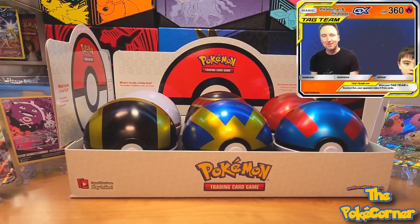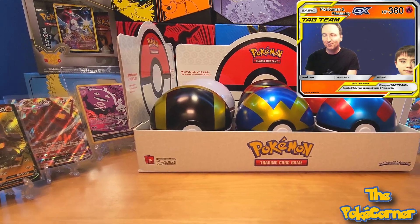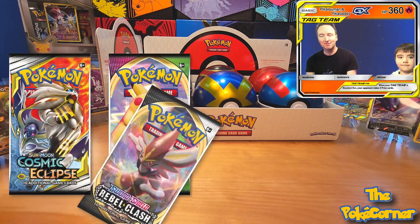Welcome back to the Poké Corner, where we're continuing to open up our D21 tins. We've got a whole case of D21 tins. They have Cosmic Eclipse, Vivid Voltage, and Rebel Clash packs.